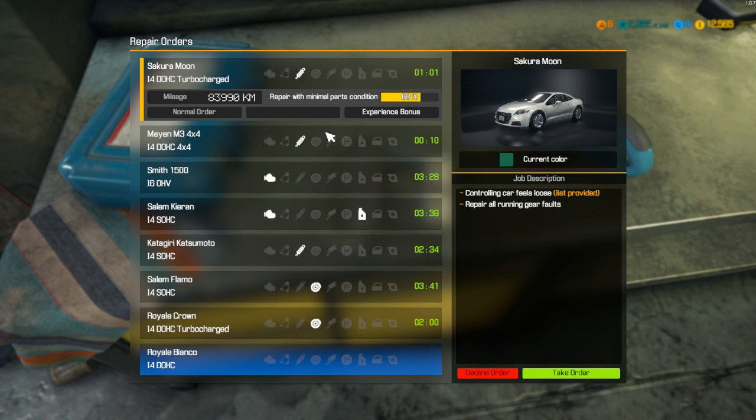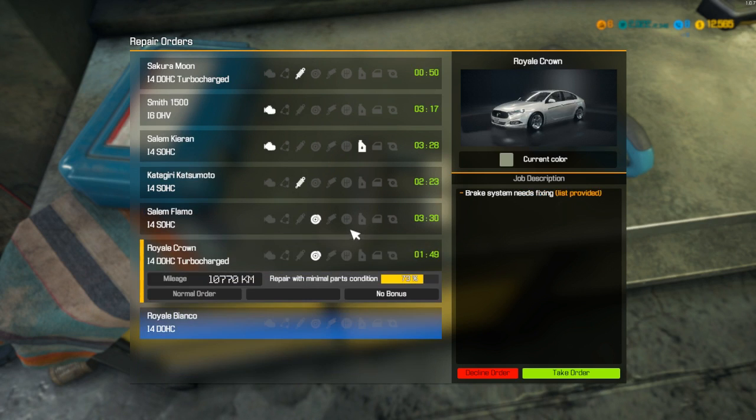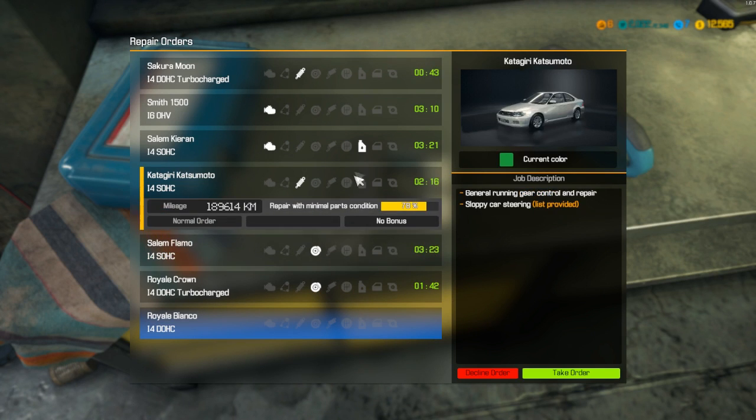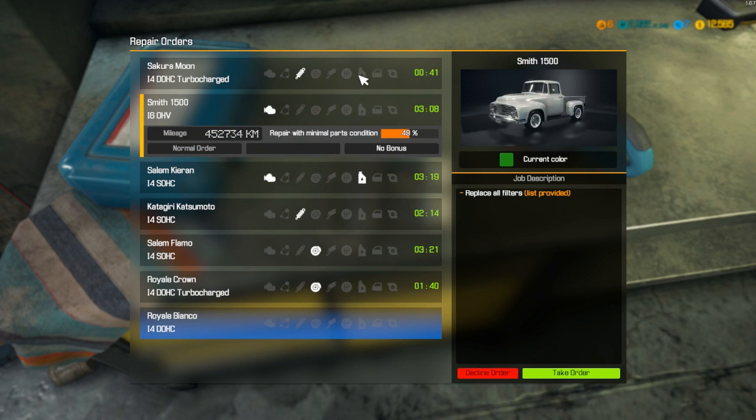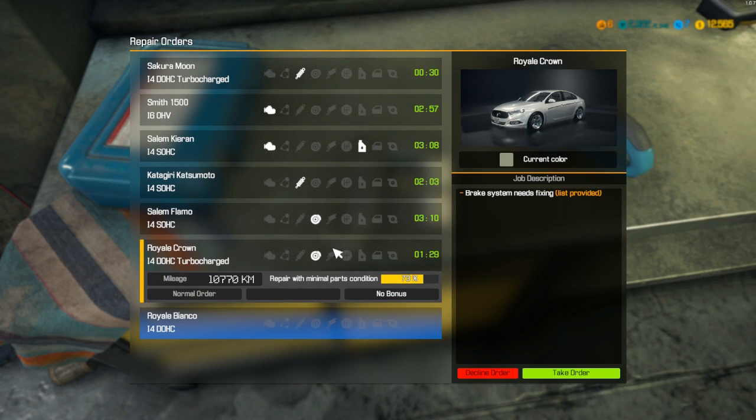We have a normal oil order, and one that says repair all running gear faults — no list provided, interesting. But it looks like it's suspension so we'd probably have to take that one out. Oh look at this — brake problems, list provided. I don't think we've worked on that one.